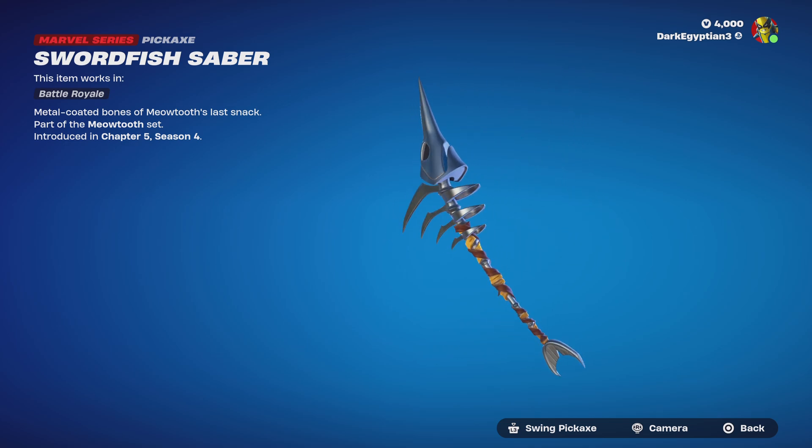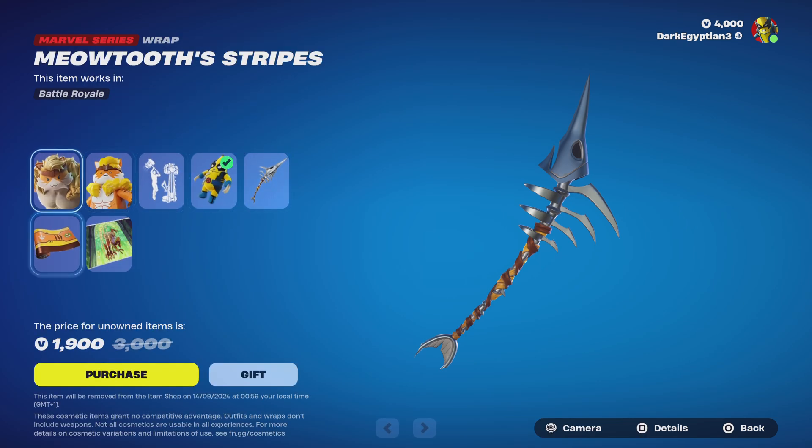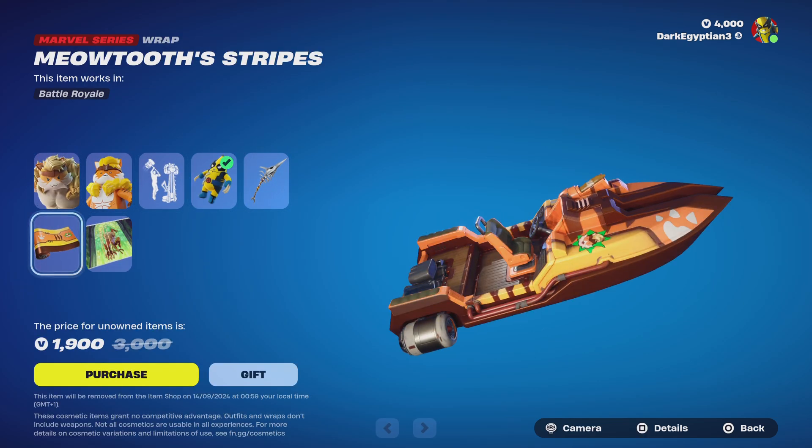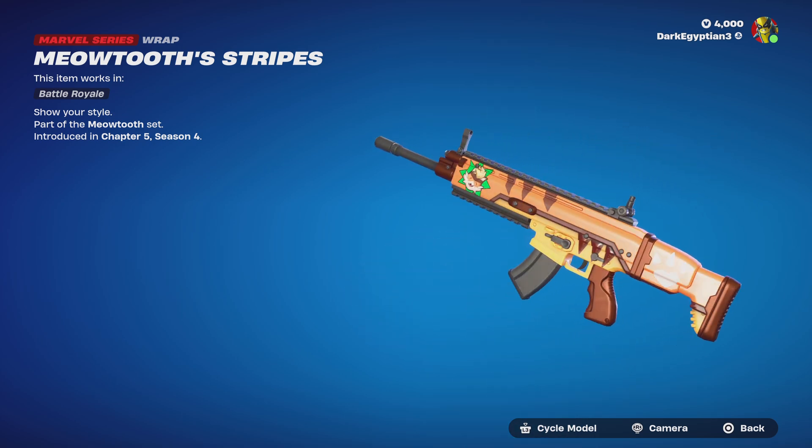Moving on to the Swordfish Sabre harvesting tool - metal coated bones of Meowth Tooth's last snap. I don't want to know what that is because it's wrapped in adamantium.